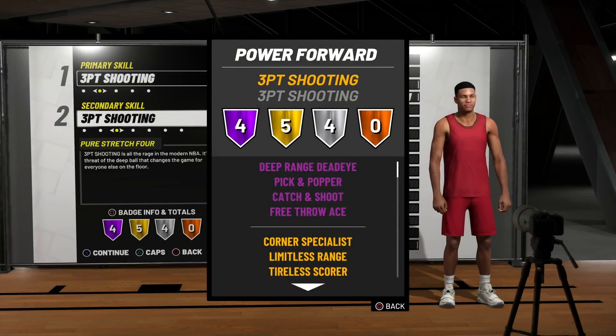Looking at these badges, we get 4 Hall of Fame badges, 5 gold, 4 silver, and 0 bronze. We get some very special Hall of Fame badges: Deep Range Deadeye, Pick and Popper, Catch and Shoot, and also Free Throw Ace. That Pick and Popper is probably one of my favorites, and also that Catch and Shoot — it's going to be a little cheese going on. I can already smell it.